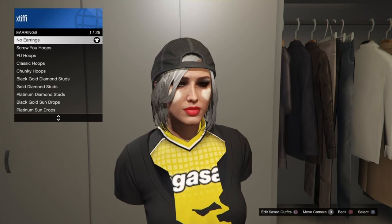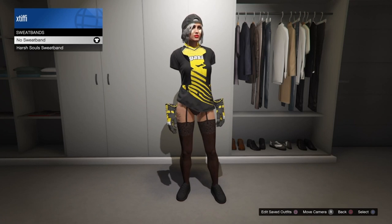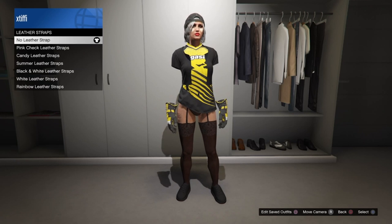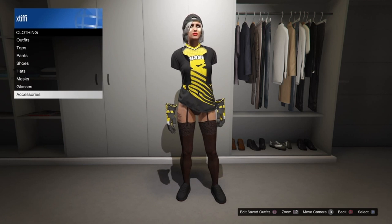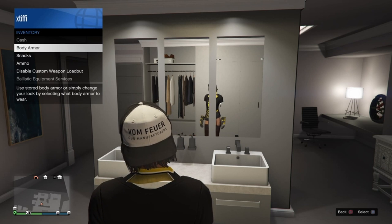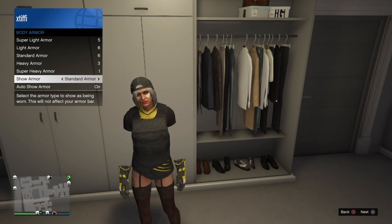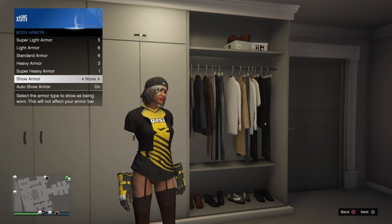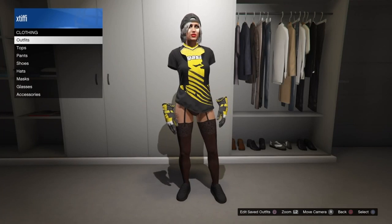It pretty much works with any shirt — any shirt you want to glitch together with the crew shirt you can do it using this method. If you're adding or taking away gloves it might make the arms invisible or it might not — you just need to test that a little bit on your own. I've done a ton more things and I'll post more pictures on Instagram. I'll also try to post in this video's description the different types of shirts or outfits I've tested to let you know what works, as well as any cool finds that pop up on my YouTube channel.